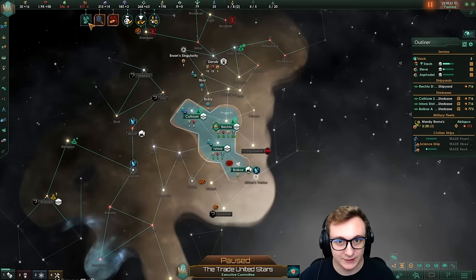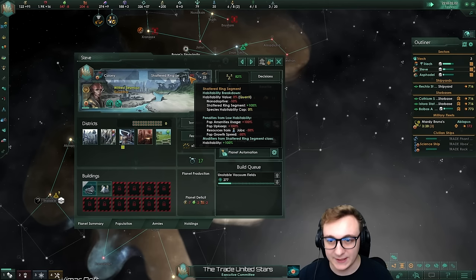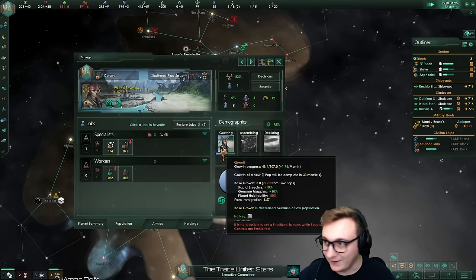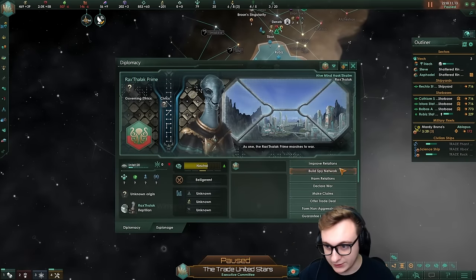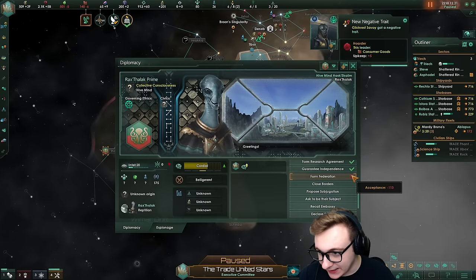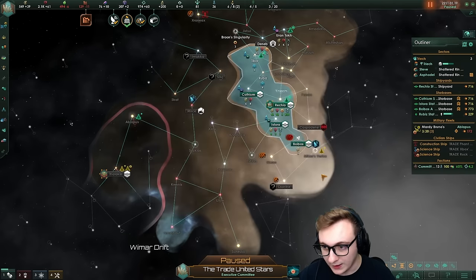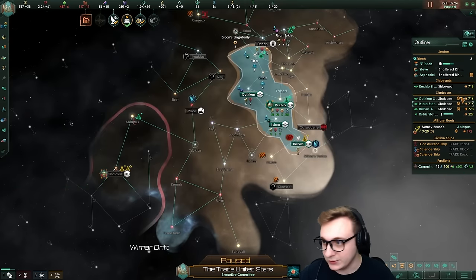We don't actually have any energy credits. I think I'll get global energy management just so we can get 50% habitability because pop growth is quite important — we have not gotten one pop yet here, it takes a long time. We found a hive mind. Do they like us? They're neutral — let's improve with them, establish embassy. I will take anyone joining my federation. They don't really want to join, probably because we're isolationist, which we can change in three months. So we'll change that.